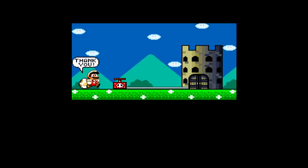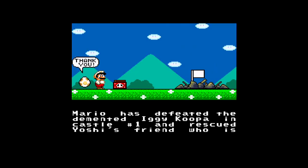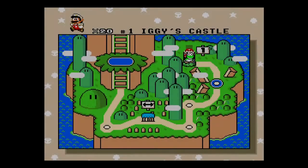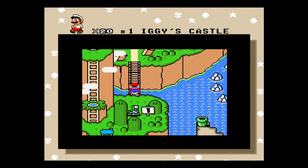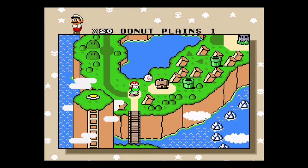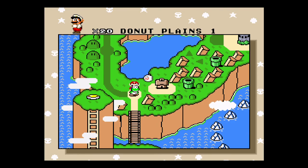And we get a nice little cartoon of Mario destroying the castle here, and rescuing a Yoshi egg. Just press the B button to continue and save. So now we're on to the Donut Plains. Congratulations on beating the first level.